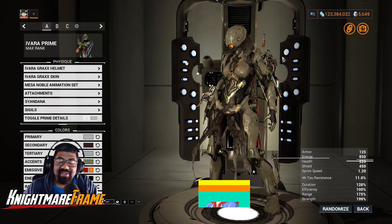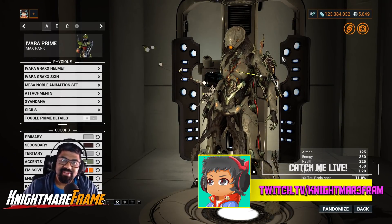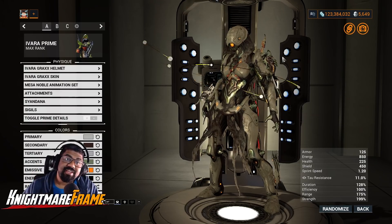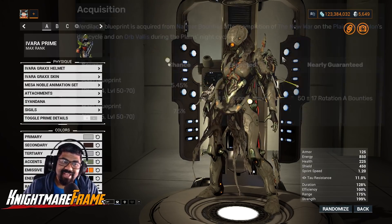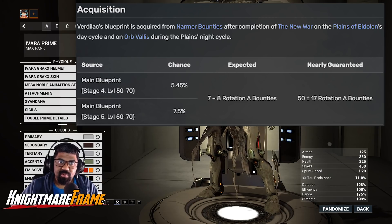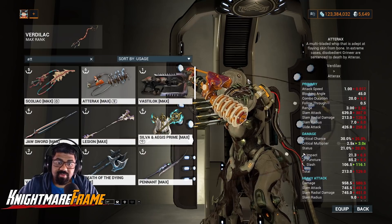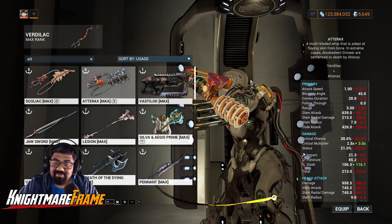What's good folks, it's Nightmare Frame here with a new Warframe video. Coming at you with the Vertilac — Vertilac is one of the three Archon melees and it's the latest addition within the whip family. The last whip we ever got was the Galvacord, which came out with Fortuna if I'm not mistaken.